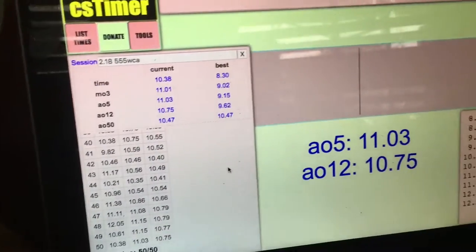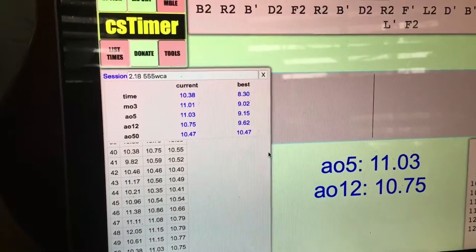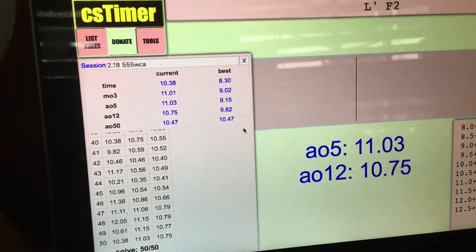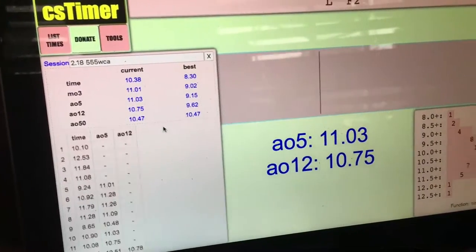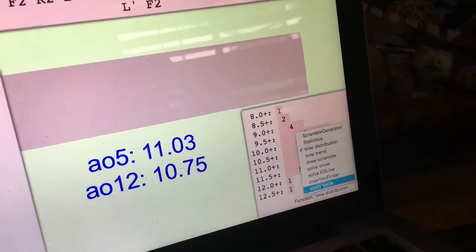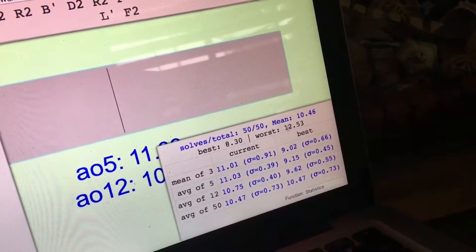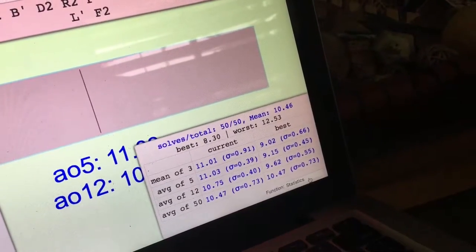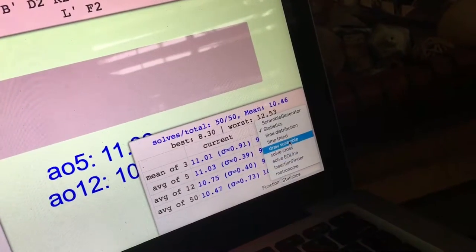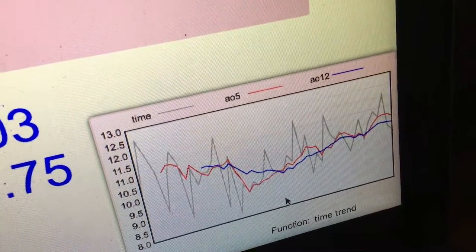I finished my average of 50 and it was 10:47. Last time I did an average of 50 was like three or four weeks ago and it was 11:22, so that's pretty good improvement. There are also some pretty good solves in here. My worst was 12, my best was 8 — pretty good consistency. Average of five and average of 12 keep going up and down but that makes sense.